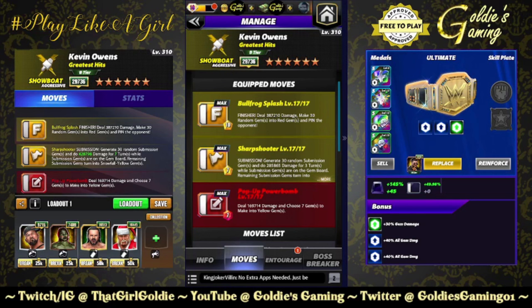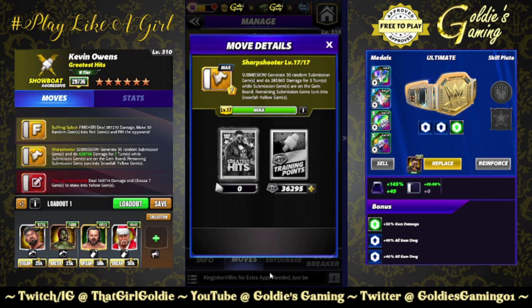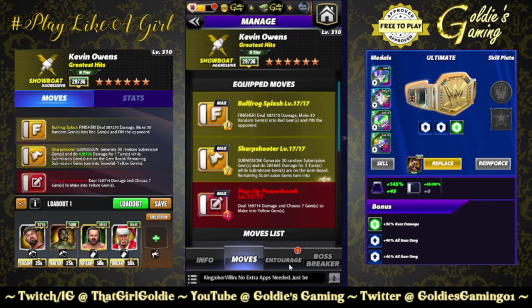We're going to start with a build at two-star. The Bullfrog Splash — 10 MP finisher — deals 387,210 damage, makes 30 random gems into red gems, and pins the opponent. Sharpshooter — 7 MP submission — generates 30 random submission gems and does 285,865 damage for three turns while submission gems are on the gem board. Remaining submission gems turn into snowfall yellow gems. And the Pop-Up Powerbomb — 7 MP red move — deals 169,714 damage and lets you choose seven gems to make into yellow gems. This is likely what I would run at two-star. I'm not entirely sure how it scales — I'm assuming at two-star you're not picking seven yellows, probably picking two, and it's probably a two-turn sub base, which is not enough to drain a three-star bronze. But the point is how does it scale at six-star.